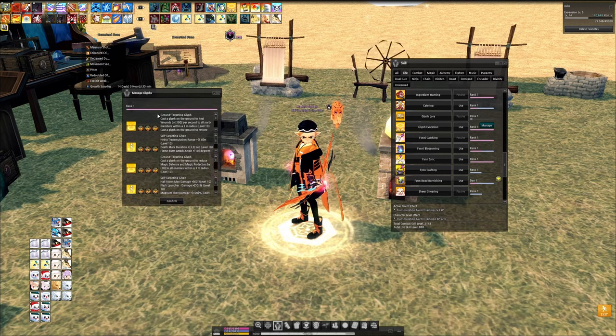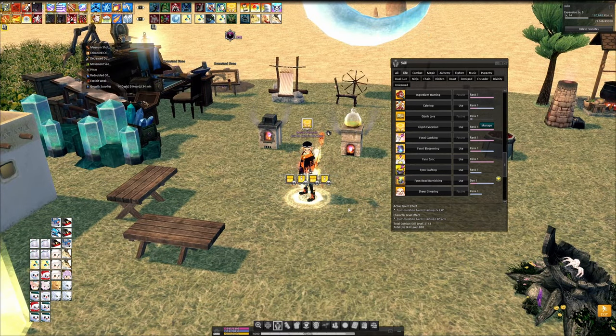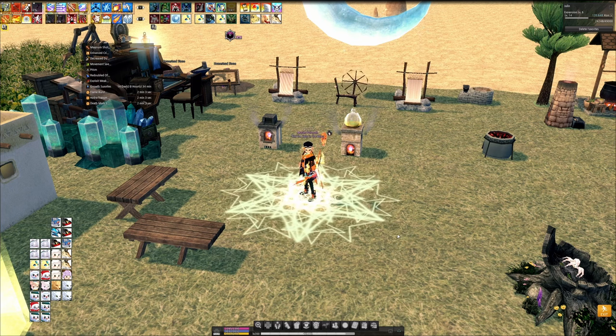The next skill is Glyph Evocation, which is how we use our glyphs. In the skill window you will see a Manage button next to this skill. Pulling open the UI for evocation, we see slots where we can place glyphs — there are four sets of three. When we use the skill, icons appear in the center of the screen asking which set of glyphs we would like to evoke. We select the set by pressing F1, F2, F3, or F4. Depending on the type of glyph, it will either self-cast immediately or let us select the location for ground target glyphs.